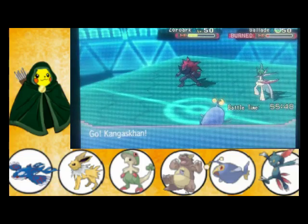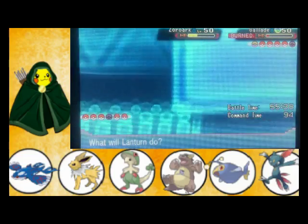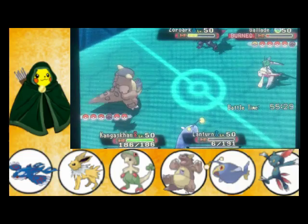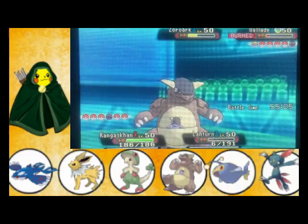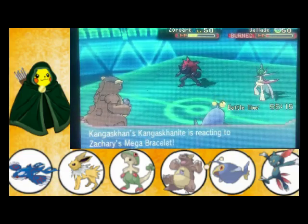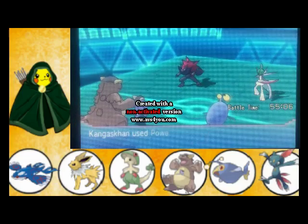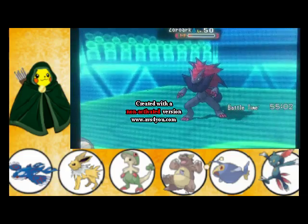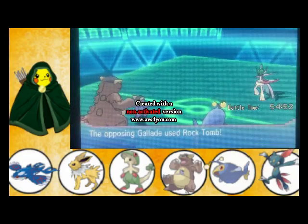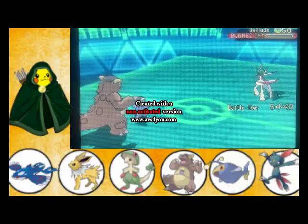Is Kangaskhan ready? This didn't go as good as I would have liked — none of my battles go as I figure. Let's go for a Power-Up Punch and Thunderbolt. Sorry guys, I haven't done a video in a while — I've been kinda busy recently. I also sprained my wrist, which is another reason I haven't done much of anything. Let's use Power-Up Punch on Walrein and Poison Jab on Talonflame.